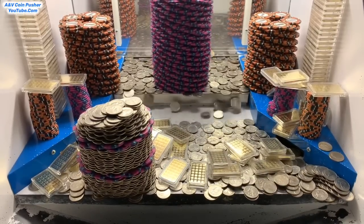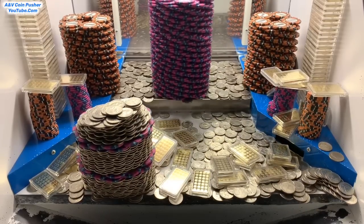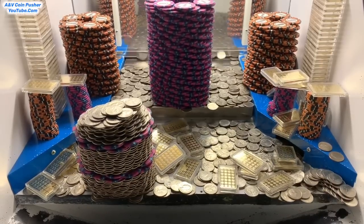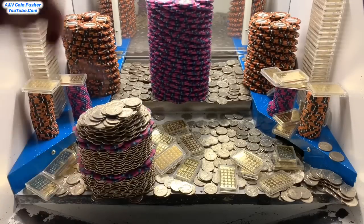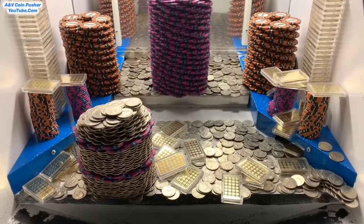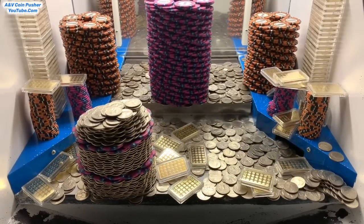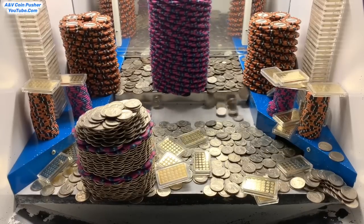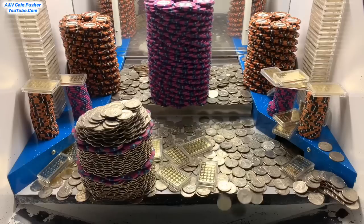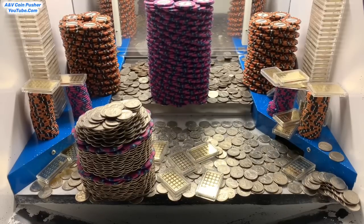Wow, that was an outstanding avalanche right there — a boatload of quarters and all kinds of gold! Those quarter towers have some five thousand dollar chips on them also — that's incredible. Let's push on that left side for a little bit. That quarter tower just moved. Nice, got two more ounces of gold, about to get a couple more on the right side — got three more ounces of gold. That is absolutely exceptional.